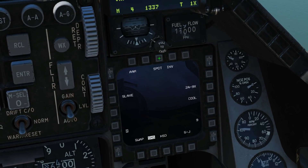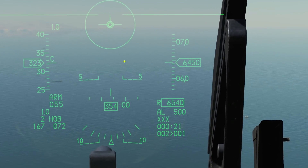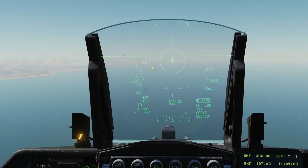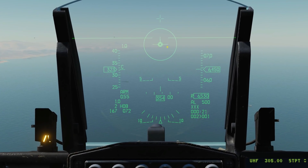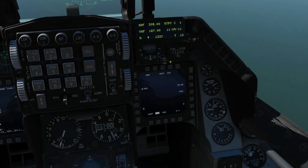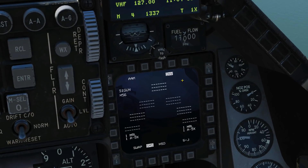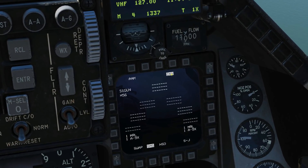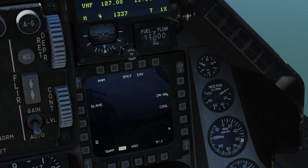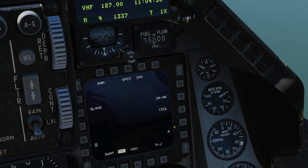We've cycled between air-to-air modes here. Spot is not implemented yet — when it is, we'll be able to change between spot and scan. Spot means the seeker head of the missile is concentrated exactly on a little diamond. When scan becomes available, it will search in a pattern around the diamond giving you more seeker coverage. Inventory lets us look at the onboard weapons — we can see stations one and nine with two AIM-9Xs selected.